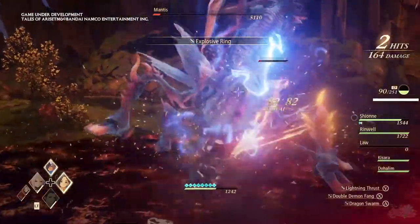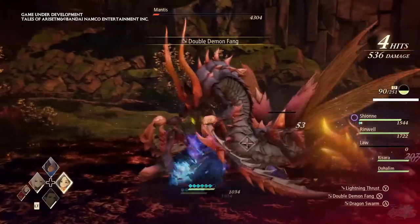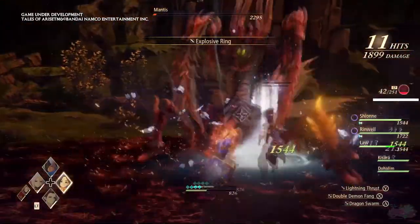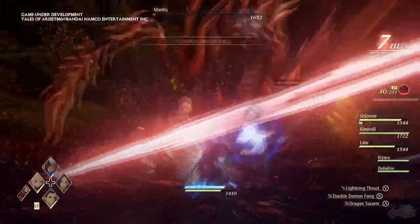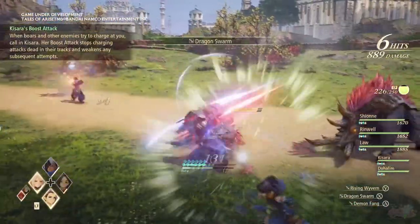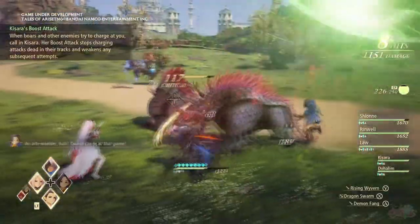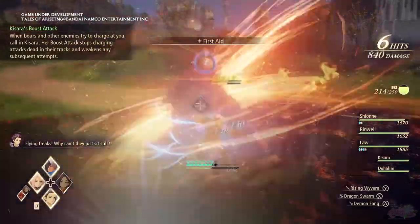The biggest change surely would be the addition of CP, or cure points. There is only one gauge for your entire party and it is only depleted when using heal or support arts. Unlike attack points, CP will not be restored over time — it either requires the use of items or resting at an inn or camping out. Due to CP not restoring without help, it may seem that the game is encouraging players to try dodging, and aiming for the weak spot may also make battles a bit more tactical, at least if you want them to be.